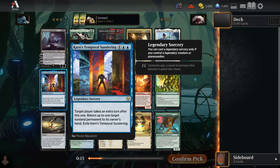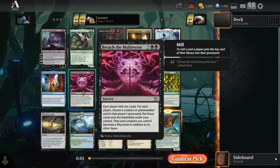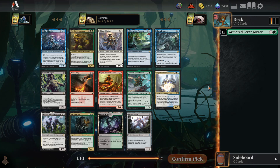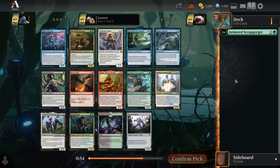You could take the Vorinclex, which is a fun big hasty dork, or take Temporal Sundering for extra turn stuff. I might start with something really weird like Armored Scrapgorger, because I think this Cube is full of really big, splashy finishers like Titania's Command, Breach the Multiverse, Sisters of the Undead, and Vorinclex. It's going to be pretty easy to have tons of options at the 6- and 7-mana slot.